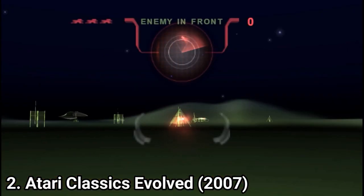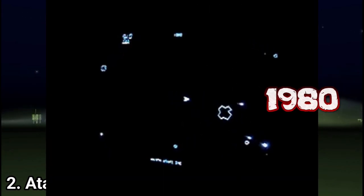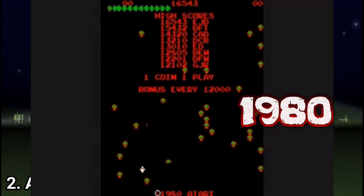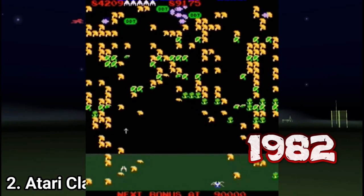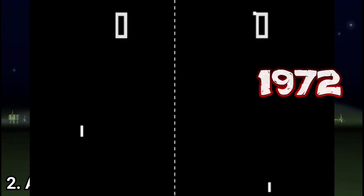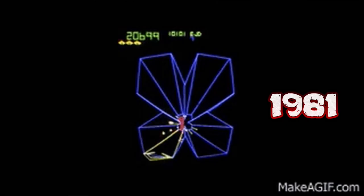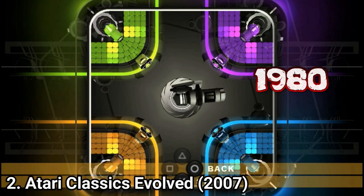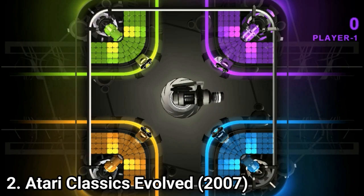Atari Classics Evolved contains: Asteroids (1979), Asteroids Deluxe (1980), Battlezone (1980), Centipede (1980), Lunar Lander (1979), Millipede (1982), Missile Command (1980), Pong (1972), Super Breakout (1978), Tempest (1981), and Warlords (1980). In this game, it's evolved with different graphics and looks.